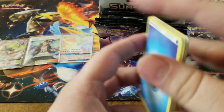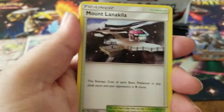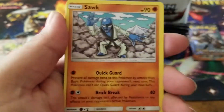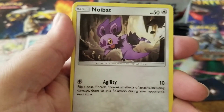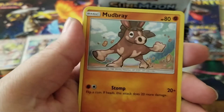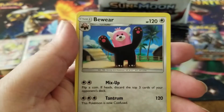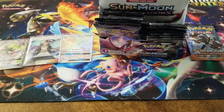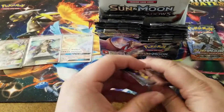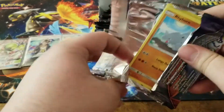We have a water energy, a Rhyhorn, Mount Lanakila, a Simsear, an Araquanid, a Sawk, Noibat, a Stufful, Mudsbray, a Meowstick reverse holo, and a Bewear for the rare - and that rhymed, if you didn't notice!